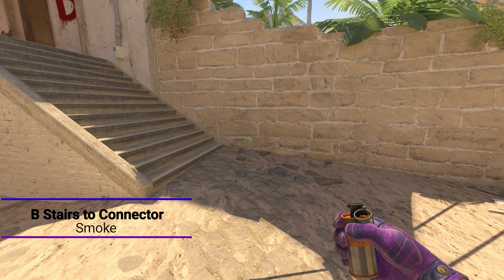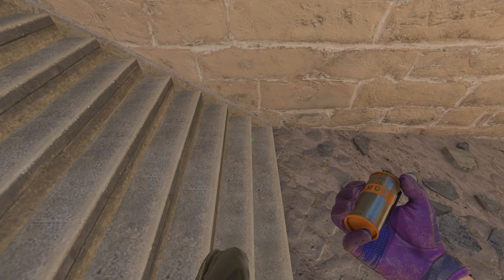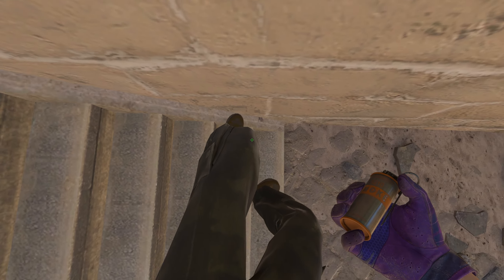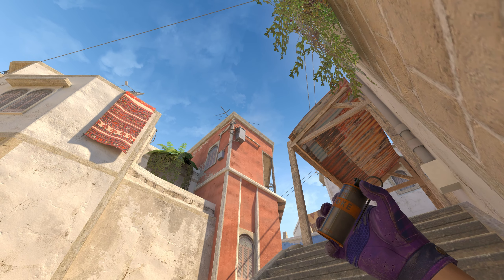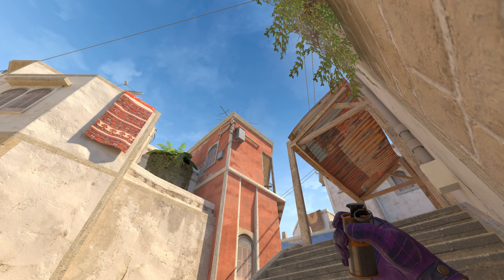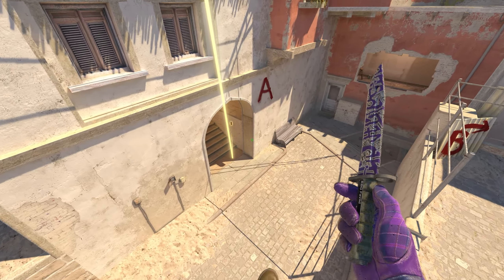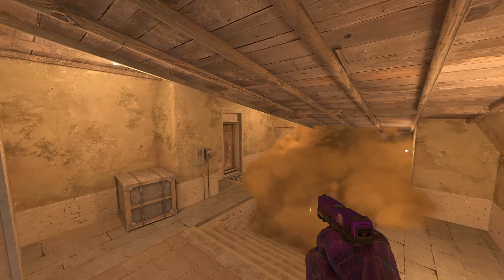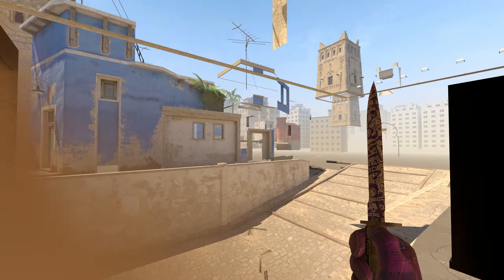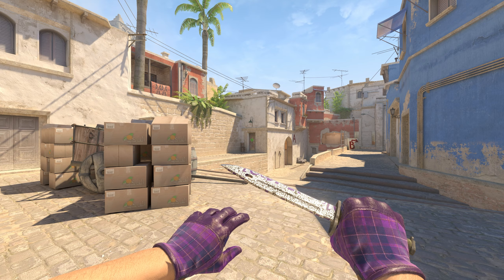Next is the connector smoke. It has to be high enough so nobody from the triple box on A can see you cross short. Get on the second step here, align yourself with the edge, turn around, look for this pipe, and crouch to aim for the slightly darker area just left of middle. Stand up and jump throw — the smoke lands nicely inside connector on the third step, leaving no open areas for the opponent to peek or gain information.